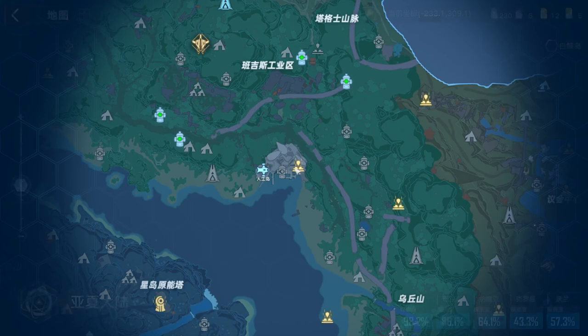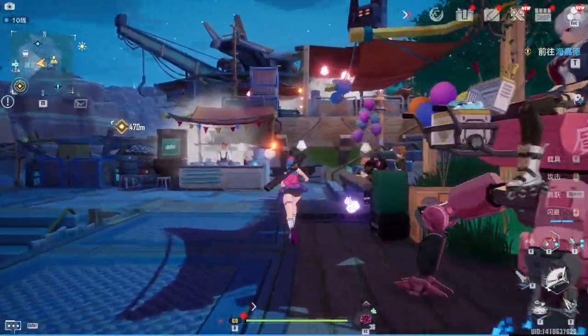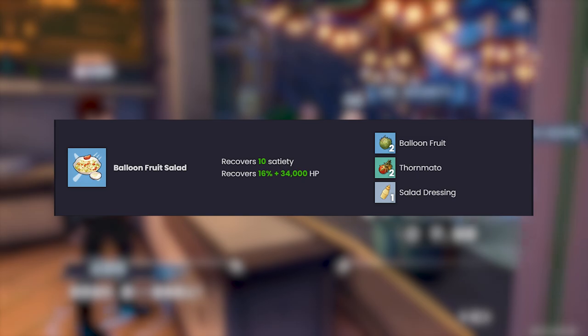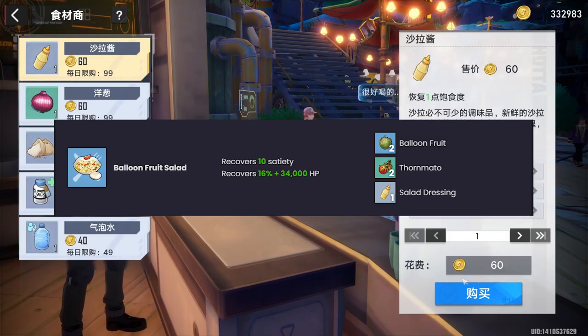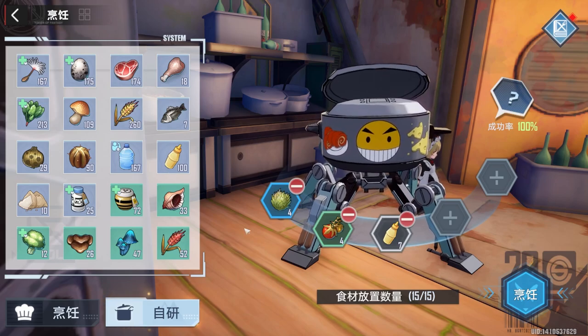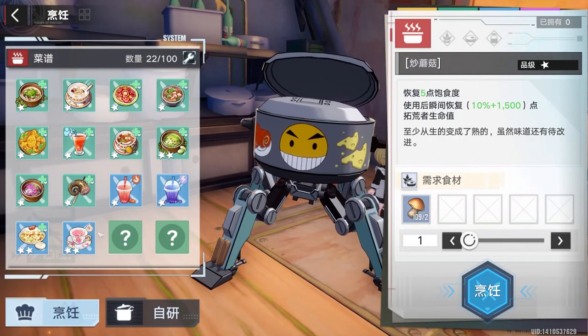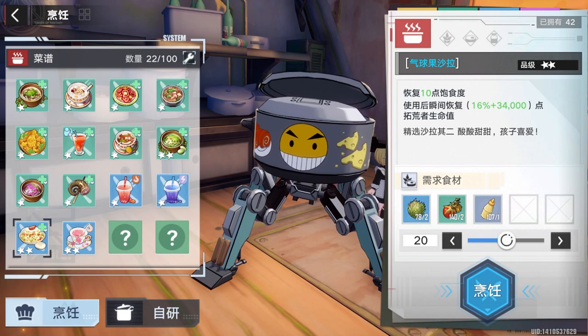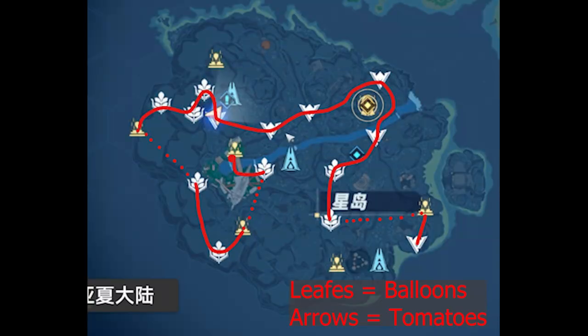My favorite recipe that I still use today because it's easy to make is the Balloon Fruit Salad. This thing's a breeze to make — it takes two balloons, two tomatoes, and one salad dressing, which you can get from the vendor you see on screen. The farm route is on the first island. For learning this recipe I just shoved a whole bunch of salad dressing in there since you can buy that the same as water from the vendor, then put as many balloons and tomatoes as you feel comfortable. The leaves are balloons and the arrows are tomatoes on the route — it heals for a ton.